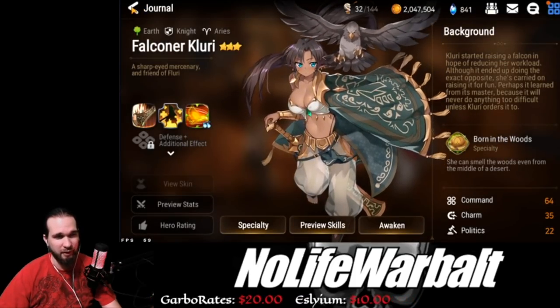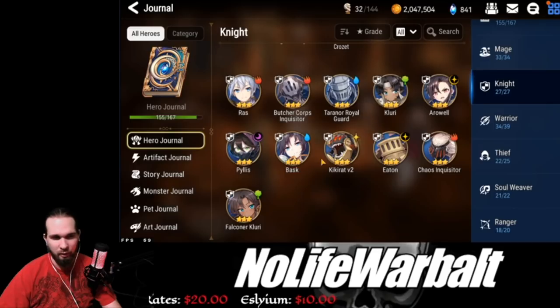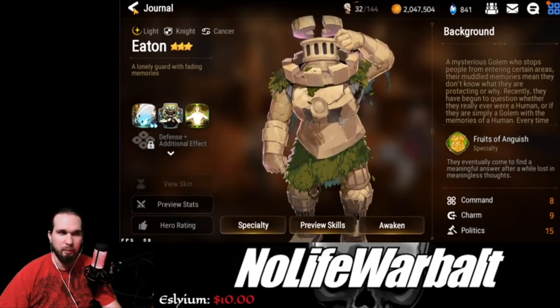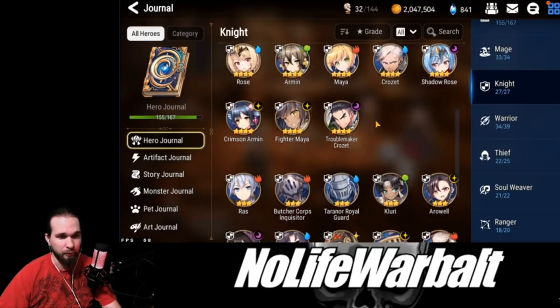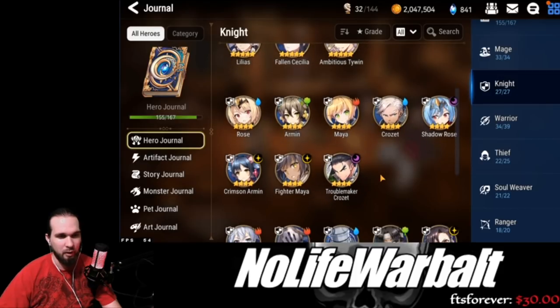Going to Knights — Falconer Kluri is a must-build for anybody. If you're sitting on no Mola and you don't have a Falconer Kluri, just build her. Eten is another very good option — great light bait for Guild War, and can soak damage for your cleave team in Arena. Kikirat is another good option if you have him and haven't built him yet. Taranor Royal Guard is a fun option if you're looking to meme on people, and doesn't cost any Mola.